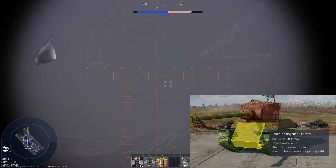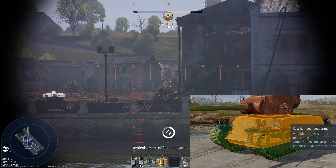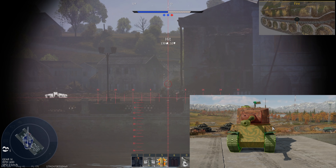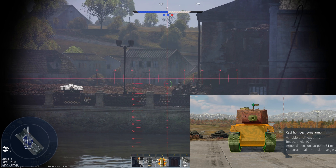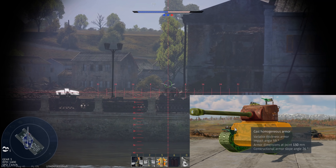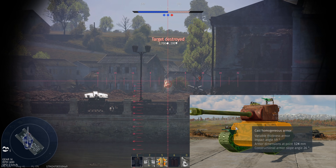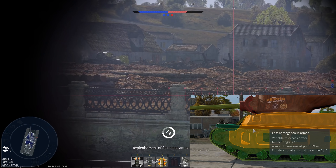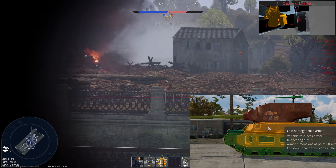There are also these wedges — somewhere around 70 millimeters depending on how you look at them — and even from the front when angled at max you have 84 millimeters. However, if you can hide this plate by looking around the corner, it becomes incredibly hard to penetrate, and even if penned by anything other than APHE it does little to no effect.